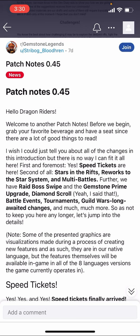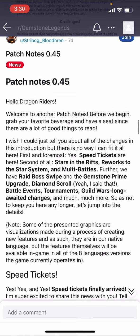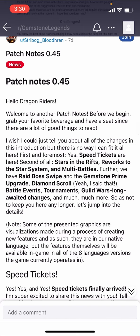It's much easier to meet your daily quest requirements and much faster to get equipment. There's also unlimited farming but done in smaller increments. We used to have multi-battles — you'd have 65, queue it up, it would take a couple hours in the rifts depending on your team. Now they have speed tickets and it's instantaneous, but you have to meet certain criteria. That's a change I think is hugely positive. Stars in the rift, reworks to the star system, multi-battles, raid boss swipe, Gemstone Prime upgrade, diamond scroll — we'll get to all of that.